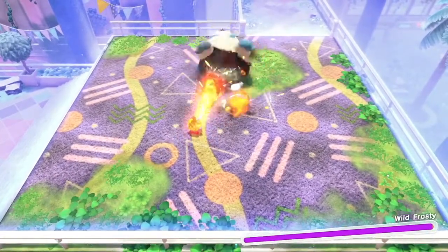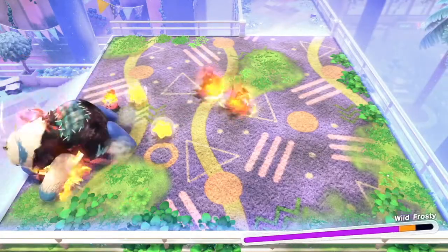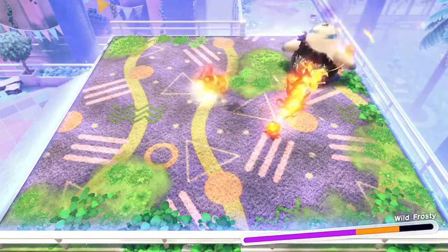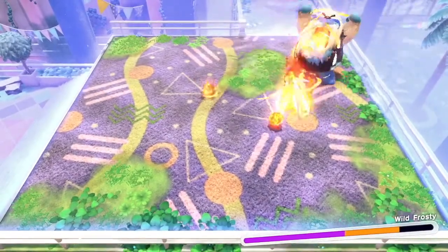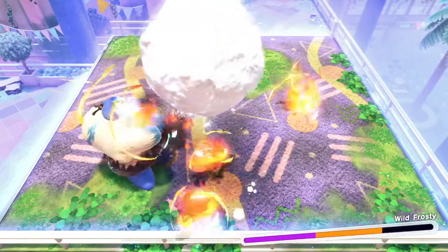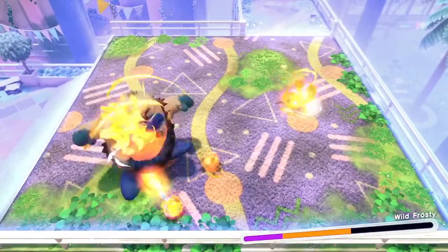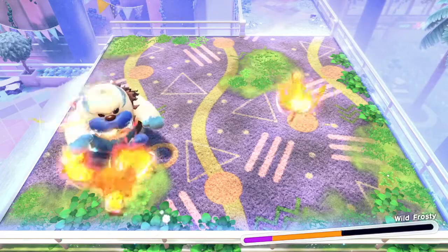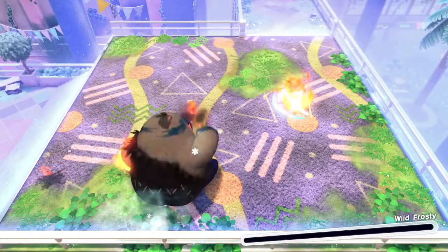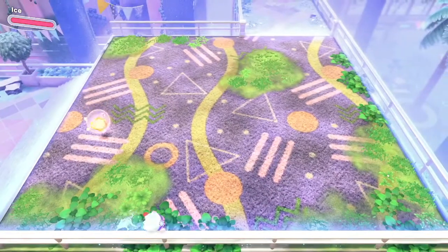We have Wild Frosty! Luckily, we were given fire right before this, so this isn't too bad. Perfect dodge there. Slow-mo dodge to actually deal a little bit more damage. Fire is slightly broken in this game — if you use fire, the enemy will catch on fire and it'll deal chip damage, and that is extremely overpowered. Wild Frosty is charging at us but we were able to dodge out of the way and get through that fight unscathed, which bodes well.